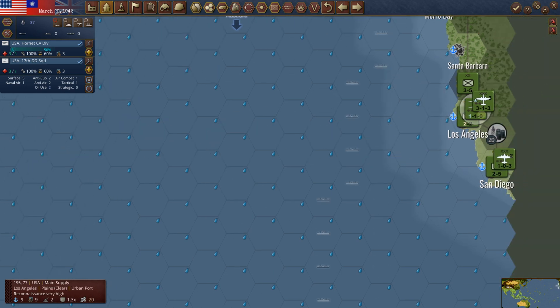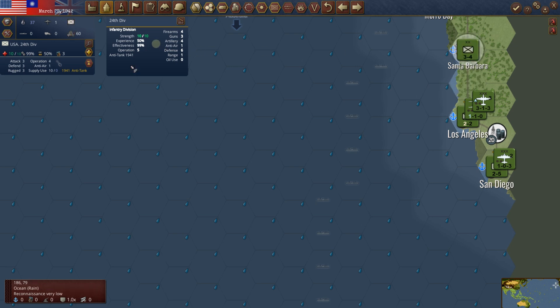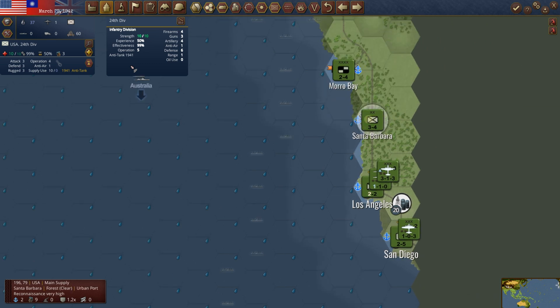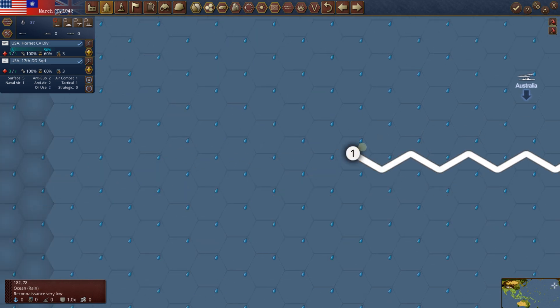We've got a brand new carrier — the Hornet! Spankin' new. Before I do anything else, let's move this new infantry division up to Santa Barbara, which is a supply source with a level 9. We'll put it there so we're not wasting any supply. All US units are partially motorized, so let's just put it there — it doesn't hurt and it may help.